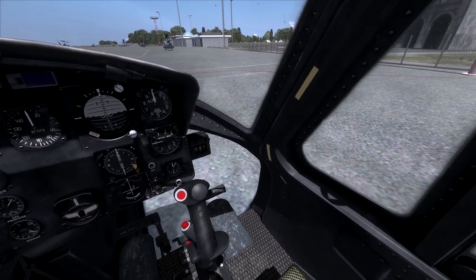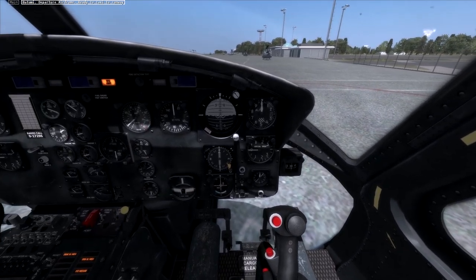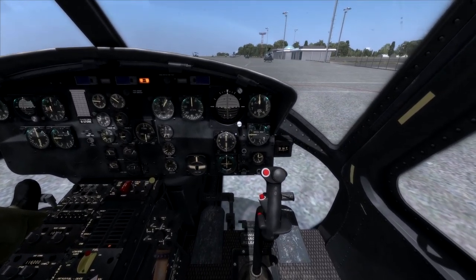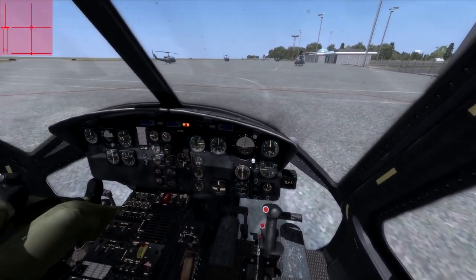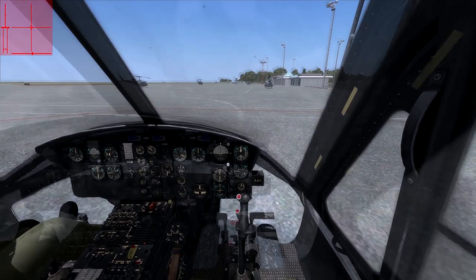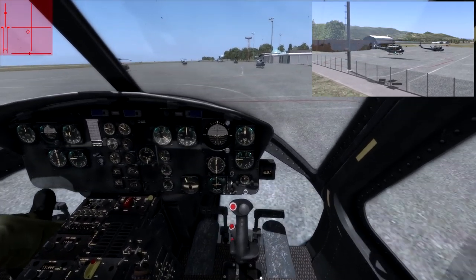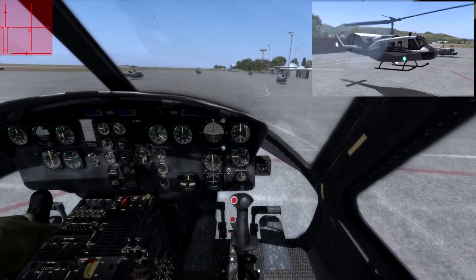G'day guys, Lindemann here in DCS World Beta Patch 128, and this module is the Belsimtek UH-1 Huey. This is actually a little bit new — for the first time I'm going to try to learn sling loading.